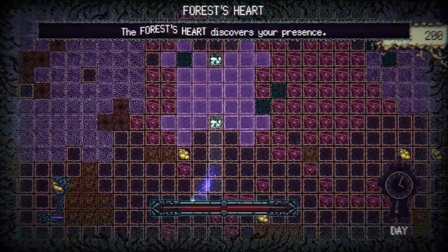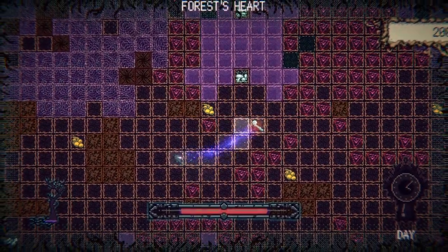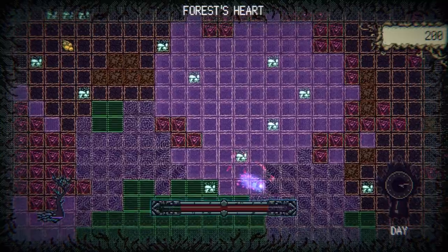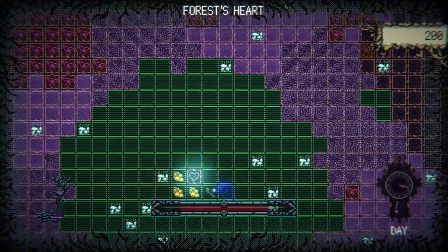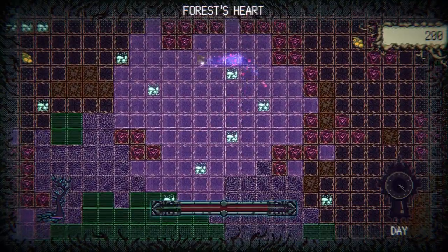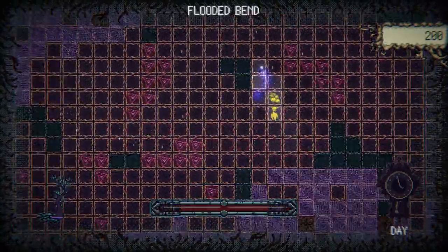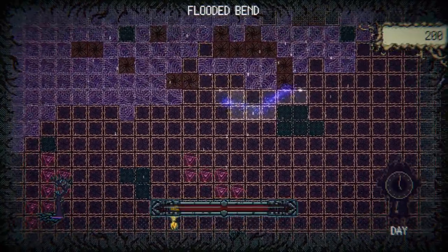Question mark — forest heart discovers your presence. Oh no. You can really easily get caught in a hex and kind of killed. So let's cart a berry to that sick creature — see if maybe that is something we want to do. I don't know how to help it. I brought it a berry and it didn't seem to do anything, but that's okay.